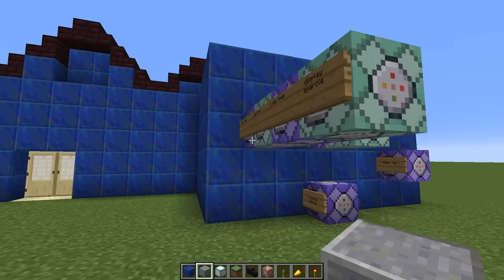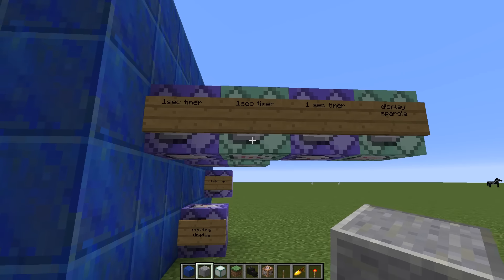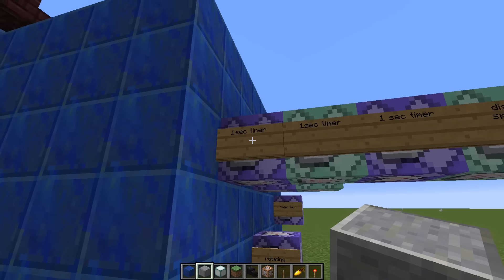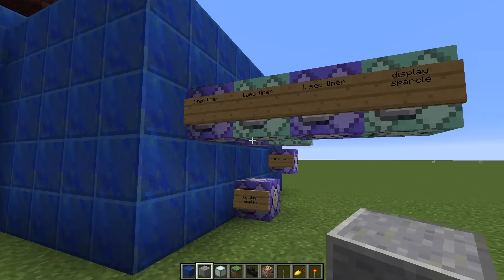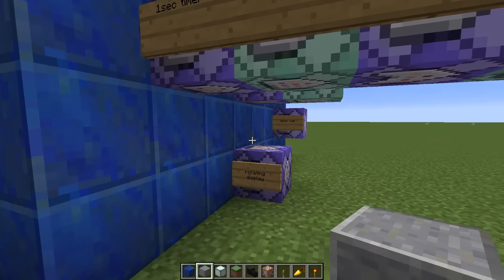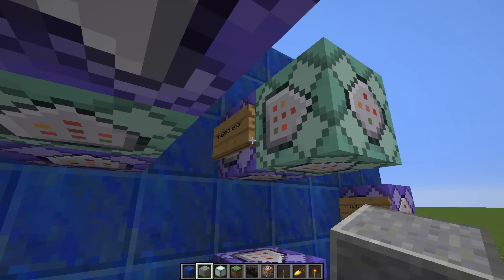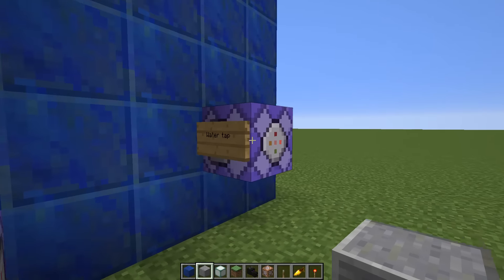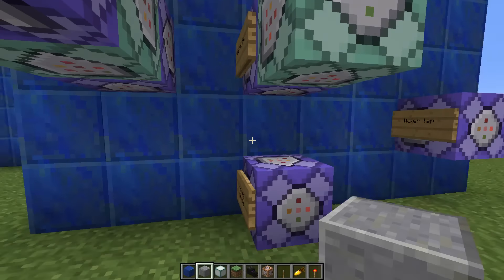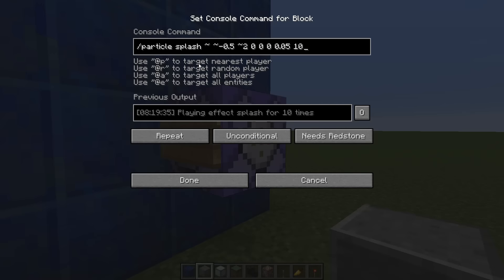Look at these weird things sticking out here. Luckily he has basically labelled them: one-second timer, one-second timer, one-second timer, display particle. Down here we've got the rotating display, and a Dragnos door - I don't know what that is; he can come and explain this to me another time. And there's our water tap. What I'm going to do is let Dragnos explain some of these things, and in the water tap here, if we click in, this is dead simple.